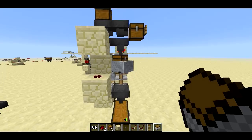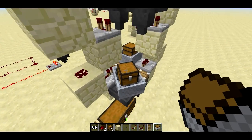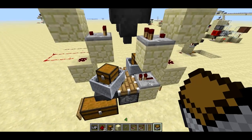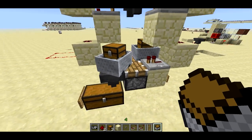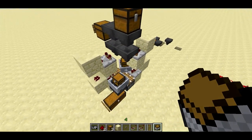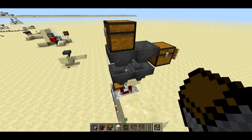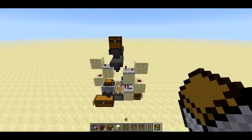If you do it the way I showed you, that shouldn't happen. So that's the sorting system. I think it's going to be very useful for a lot of people, and I'll definitely keep you up to date with more things I figure out about these hoppers, comparators, etc. Hope you learned something. Thanks for watching.